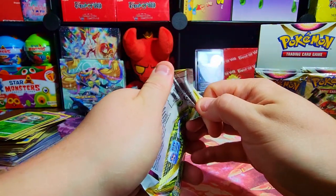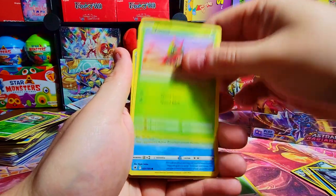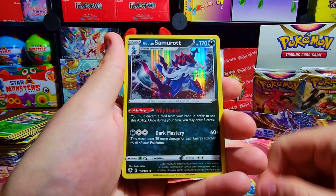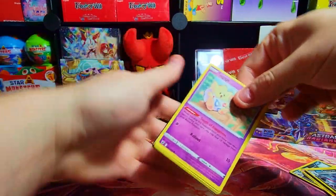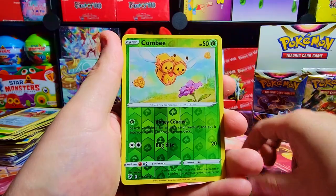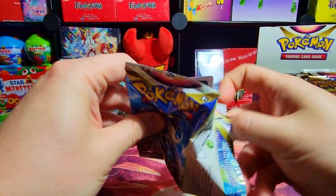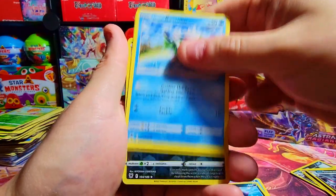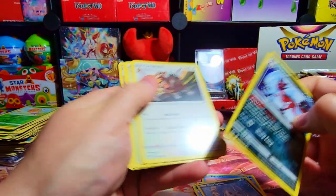I have a good feeling about this one — I'm feeling Trainer Gallery or better. We got Zizagoon and we've got Samurott hollow — okay, wasn't anything great. Next up: Togepi on top, Combee, Chatot, Psyduck, and we've got Combee reverse with nothing. Come on, we gotta be doing better. We had the pack all upside down — Qwilfish, Basculin, and we've got a Thievul reverse with nothing great.